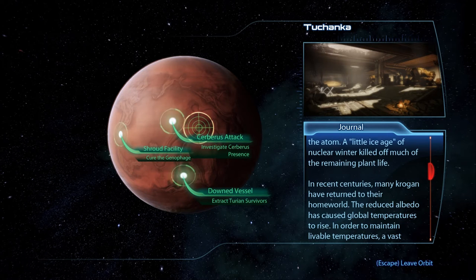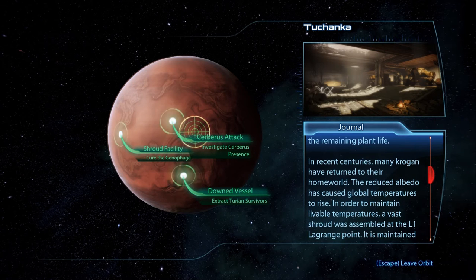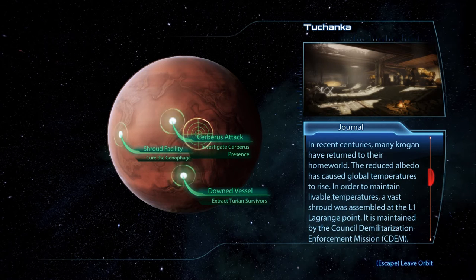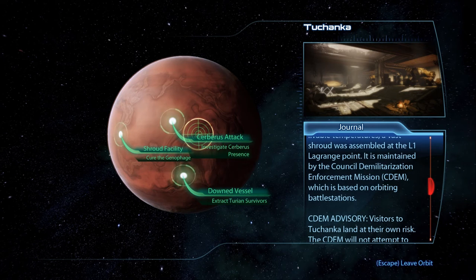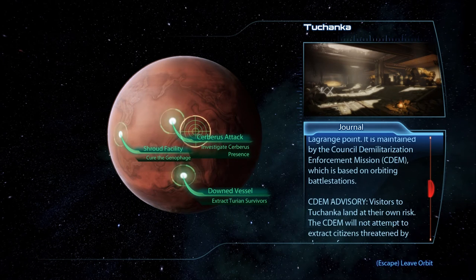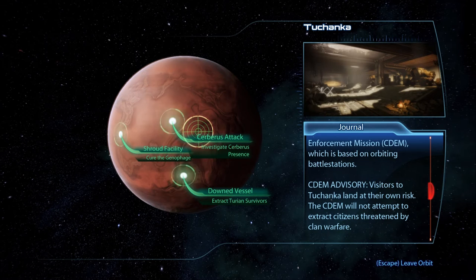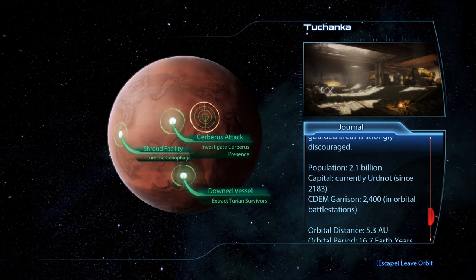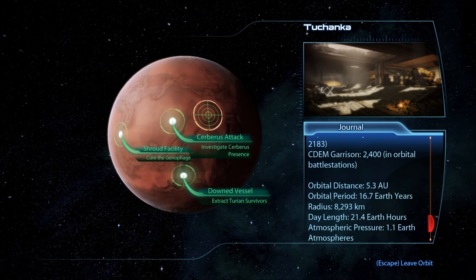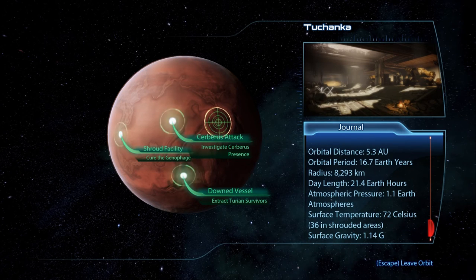In recent centuries, many Krogan have returned to their homeworld. The reduced albedo caused global temperatures to rise, so a vast shroud was assembled at the L-1 Lagrange Point, maintained by the Council Demilitarization Enforcement Mission — CDEM — based on orbiting battle stations. Visitors to Tuchanka land at their own risk; the CDEM will not attempt to extract citizens threatened by clan warfare. The ecology is deadly — nearly every native species is predatory, and even the remaining vegetation is carnivorous. Population: 2.1 billion.